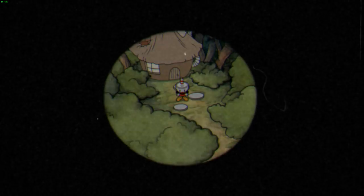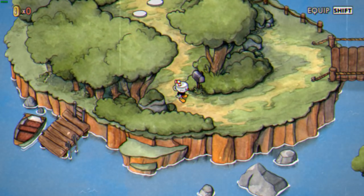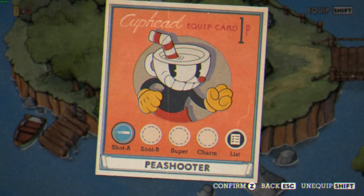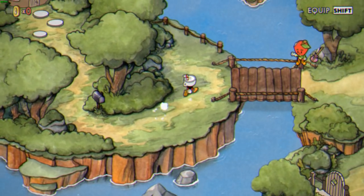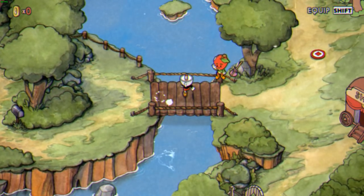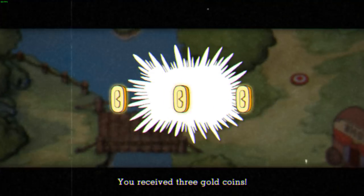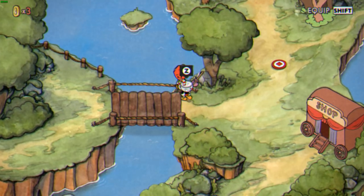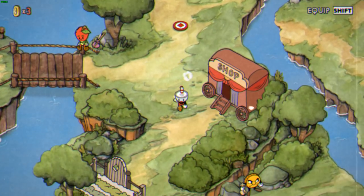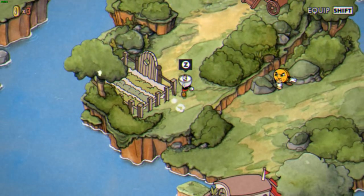Let me skip through this. Can we get into a fight or anything? What do I move with — arrow keys? I'll go with arrow keys. Sorry if my keyboard's loud, but I guess we're using arrow keys. The controls are kind of weird.